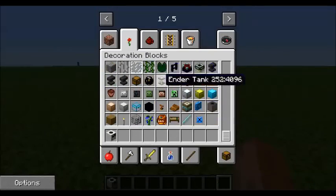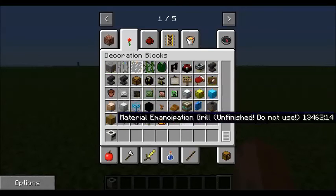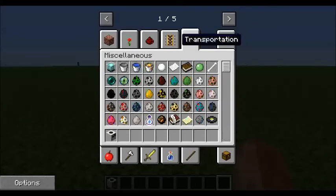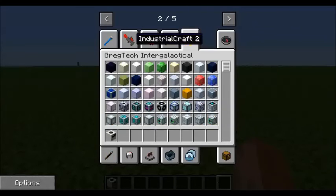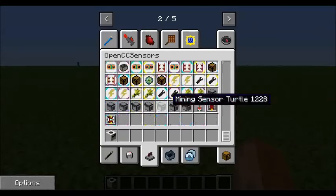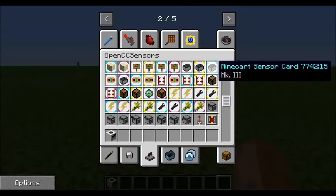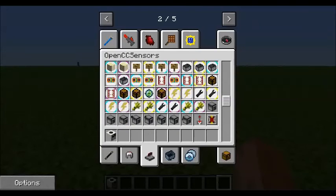There's all these things in Feed the Beast I have no idea what they do — like the Ender Tank, the Ender Pouch, I'm not sure what that does. Book Binder, there's so many things. I don't even know what most of these mods are. Open CC Sensors — no idea what these things do. I know what turtles are, I just don't know how to use them all. But anyways, that is not why you guys came here.